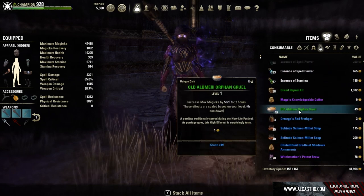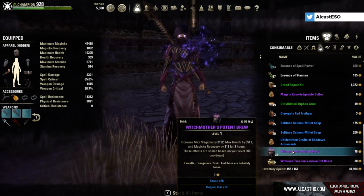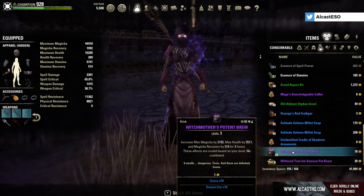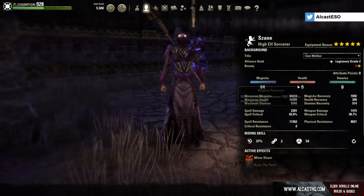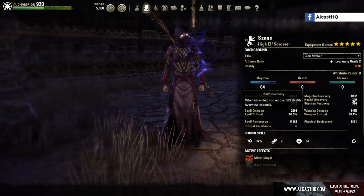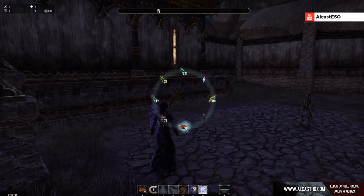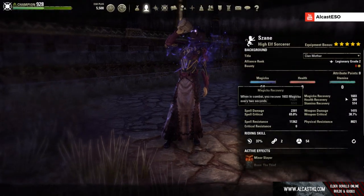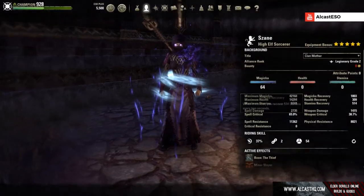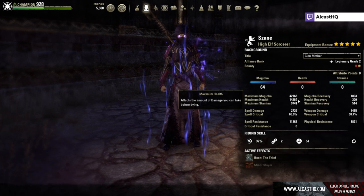So what else can you do to improve sustain? The next best thing would be Witch Mother's Brew. This gives you max magicka, max health, and 319 magicka recovery. Looking at the stats here, I'm at 44.4k magicka, 16.2k health, and 1k magicka recovery. When we use the Potent Brew it goes up to 1.6k, and when we use a potion we are at 1.8k.